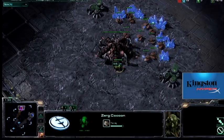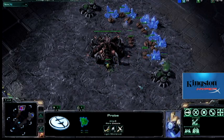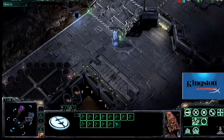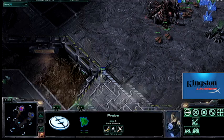Here we see me droning up, headed for a fast expansion build, not pulling down a pool yet. However, he has scouted really early, so he sees this. He knows that I don't have the quick pool. As such, he puts down a forge, because he intends to cannon rush me.